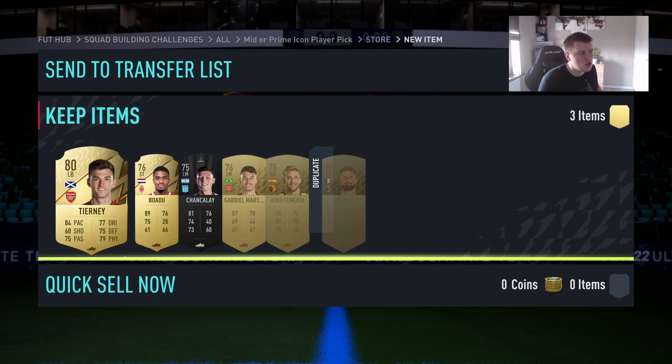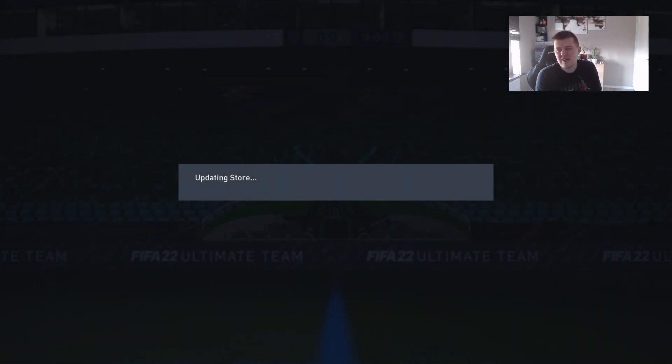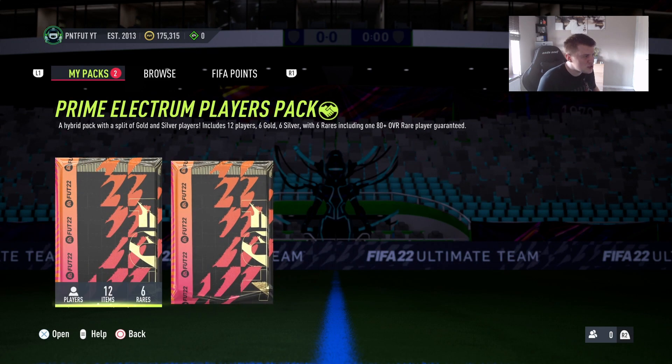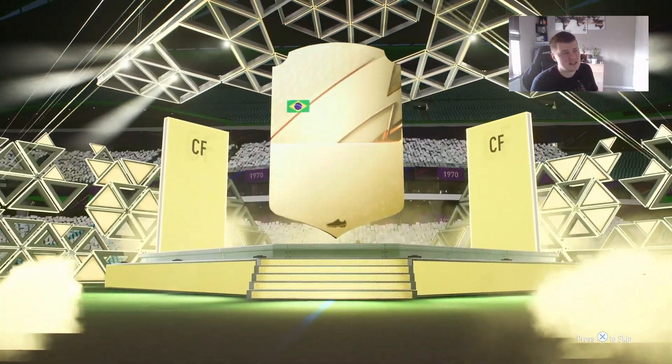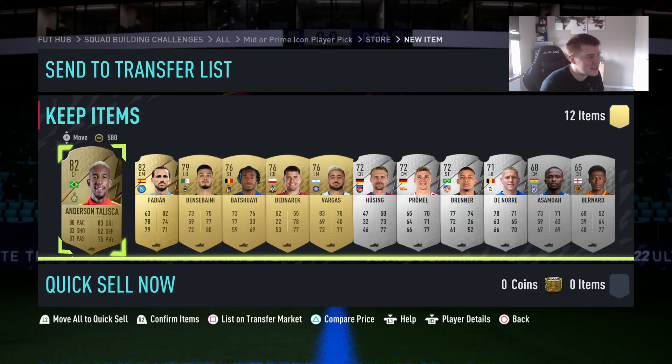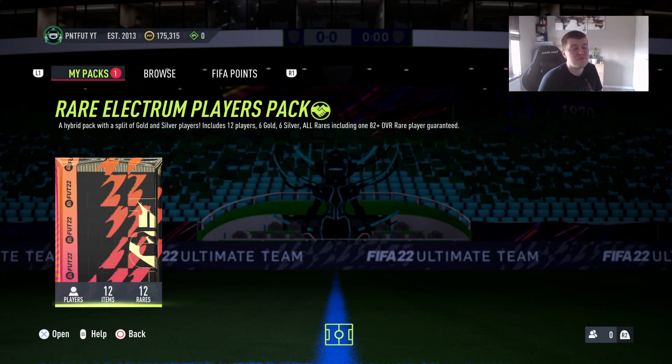I've put him into an SBC just to show how poor the card is in terms of stats. It's not a Liverpool issue, it's EA — it's March, just boost the stats or do something to make the card a bit more usable. You're not going to see this card in anyone's teams, and even Liverpool fans will probably hate it because in real life he's a lot better than that. It's a bit ridiculous.